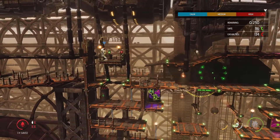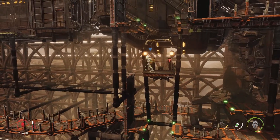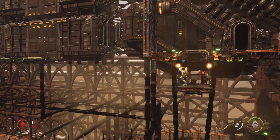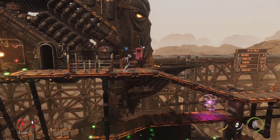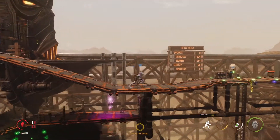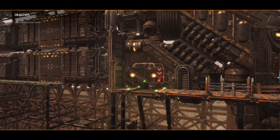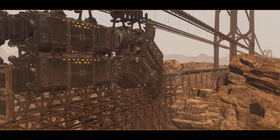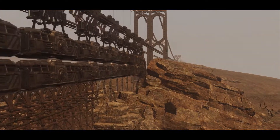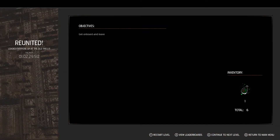That was a tough level, because there was just so many to save in those three areas - oof, that was tough. There's a little angry symbol at the bottom. It's okay, first walkthrough, don't need to go back. Let's go back on the train, see what happens. Wow, what a level - I just can't believe how tough that was. Reunited, loaded everyone up at the old trellis.